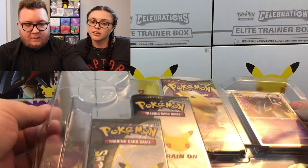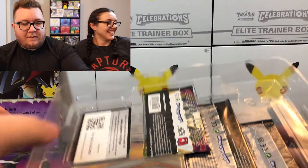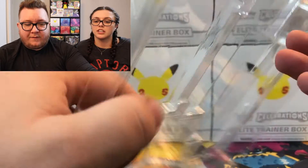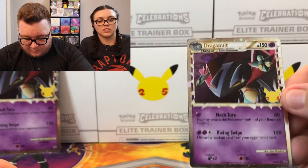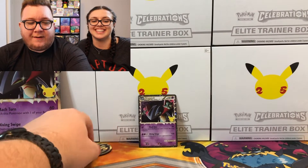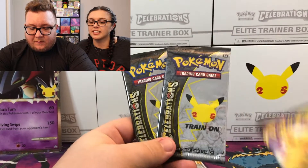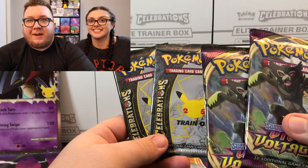We've got an insane amount of plastic as always. And we've got the box code card. So we've got our regular size promo card, which we'll add to our binder, our Pikachu coin — they just have a tin full of coins, dice, and condition markers. Who knows, maybe one day it'll be worth something. We've got our two Celebrations packs and a Vivid Voltage, plus two extra Vivid Voltage packs we're going to open to make this worth your while.